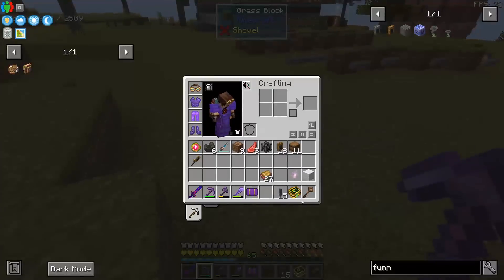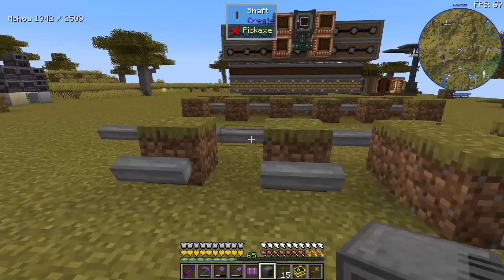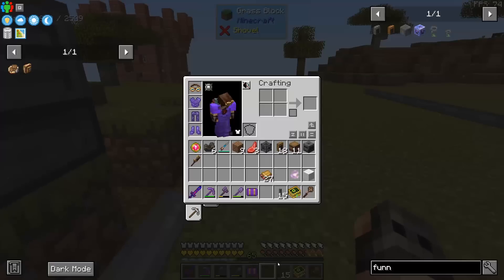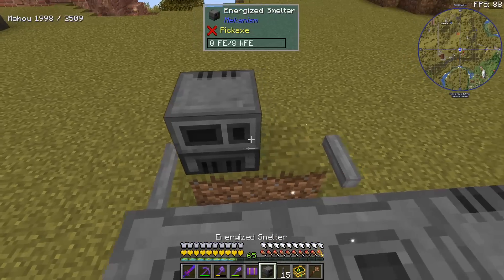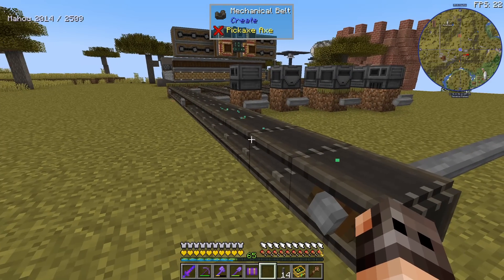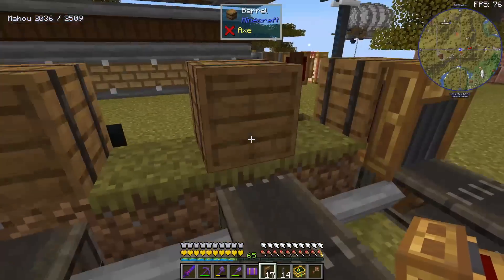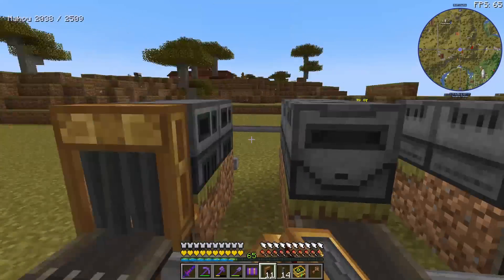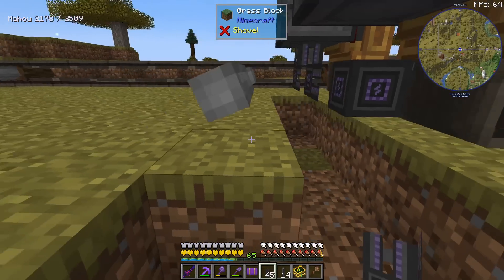Since this place is going to make us six products, we are going to have six conveyor belts. One will be for stone, then gravel, then sand, glass, smooth stone, and the final line is just for cobblestone itself with no machines. Each line is also going to get a barrel at the start as input. We need funnels to extract them and insert them into the machines, and the machines are going to need some power, so I have some universal cables.